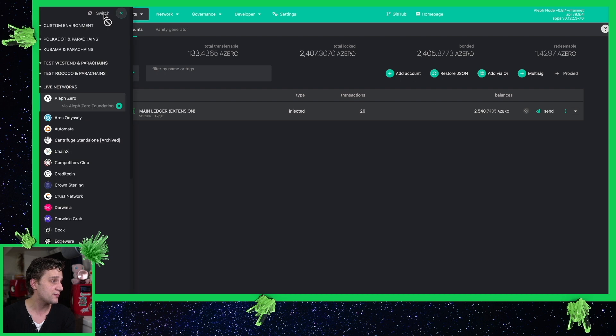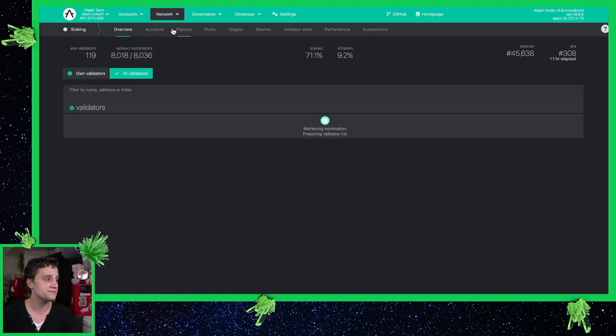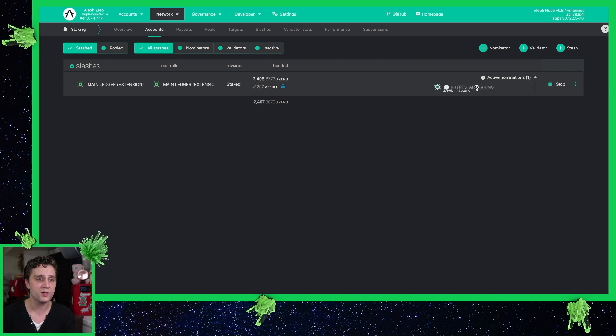You can see here I have my accounts. I went ahead and switched to Aleph-Zero main network here on the left, and you can see I now have 2400 Aleph-Zero. That is actually staked to Cryptstar Staking. To check that, you can just go to Network, then Staking, then Accounts, and now you can see my main ledger account has 2400 Aleph-Zero and I'm nominated to our validator node, which is Cryptstar Staking.